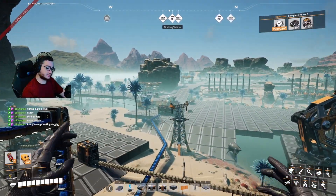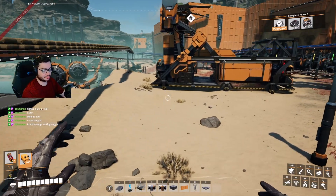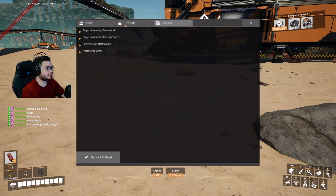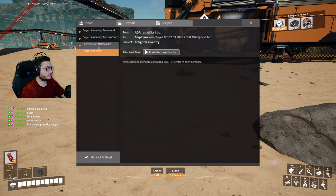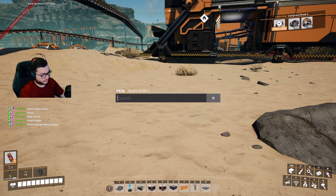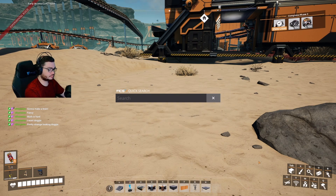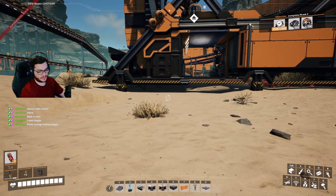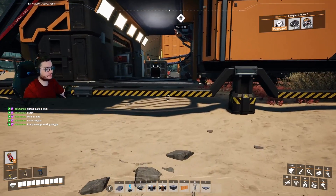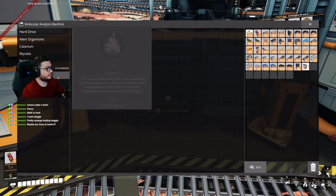I'm still kind of annoyed at how there is not a resource manager or viewer in this game. If I look in the bottom right I don't see anything for it. I have no idea what the hell this is - and of course you can search up literally everything. That's strange - I don't get it. Oh, what else did I need? Maybe you have to build it, or maybe it's something in the mail.